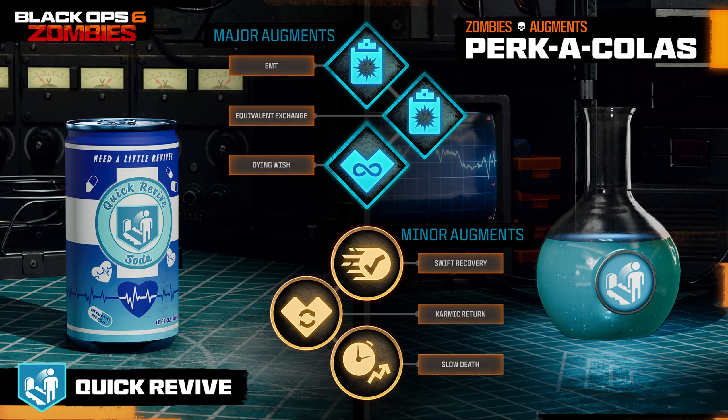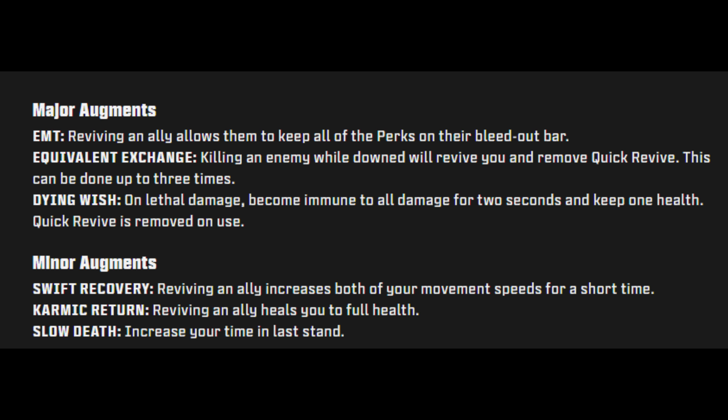Quick Revive lets you recover health and revive allies faster. The major augments are: EMT — reviving an ally allows them to keep all perks on their bleed-out bar; Equivalent Exchange — killing an enemy while downed will revive you and remove Quick Revive, up to three times; and Dying Wish — on lethal damage, become immune to all damage for two seconds and keep one health, after which Quick Revive is removed. Minor augments: Swift Recovery — reviving an ally increases both your movement speeds briefly; Karmic Return — reviving an ally heals you to full health; and Slow Death — increase your time in last stand.